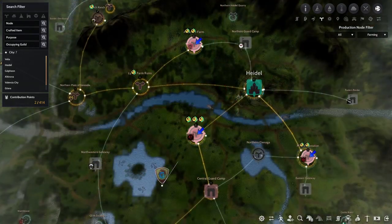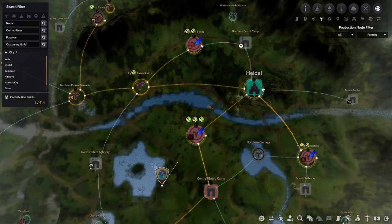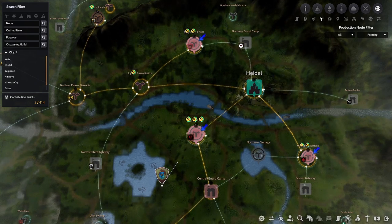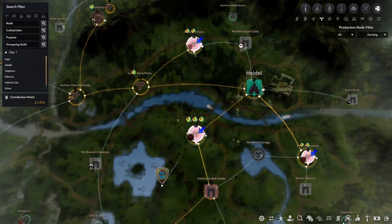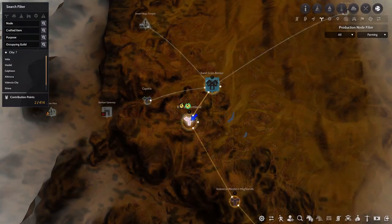In Heidel, we will be getting cooking honey, wheat, and pumpkin. You will be using honey for the oatmeal only. If you have extra contribution points, you can also get flax and fleas. These are great XP for processing.